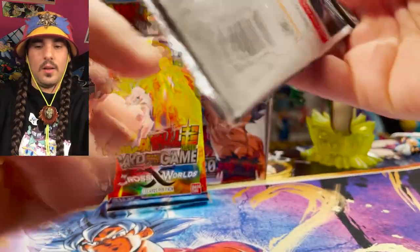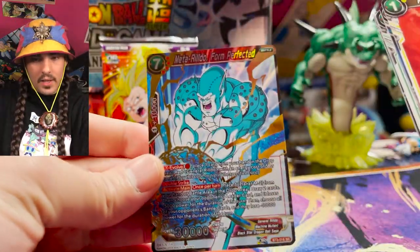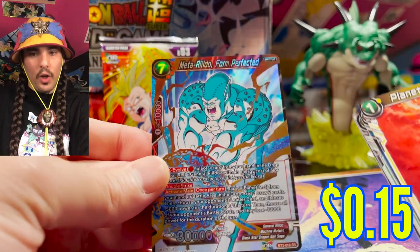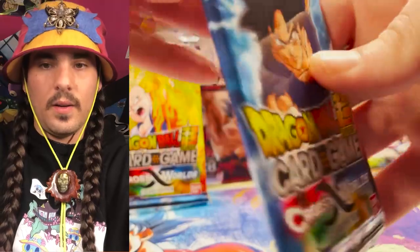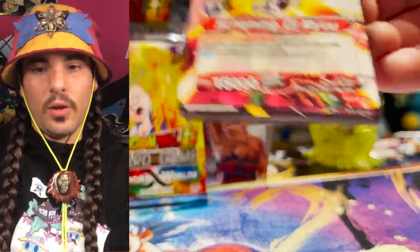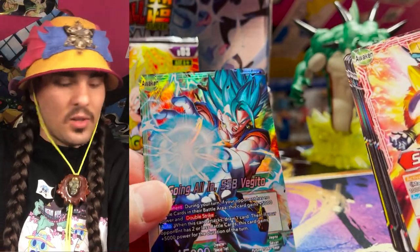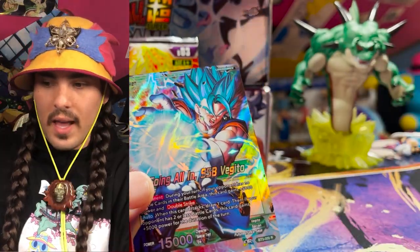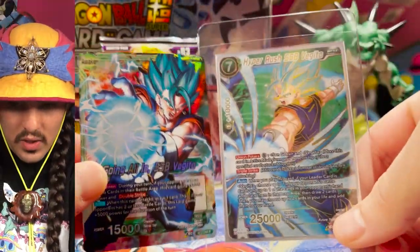Another SR Rildo — Meta Rildo, Form Perfected. Somebody get this man some clothes. This looks like a foil leader and it is — a foil SSB Vegito. So we got the foil SSB Vegito and we got the SPR SSB Vegito. Look at those boys just getting in there.